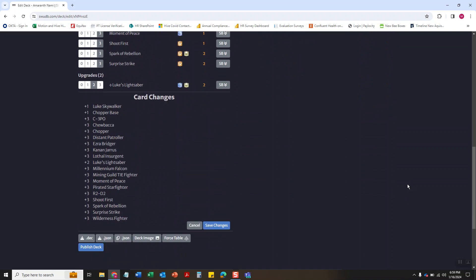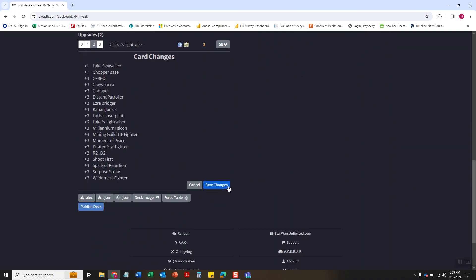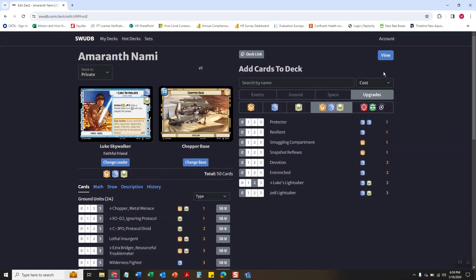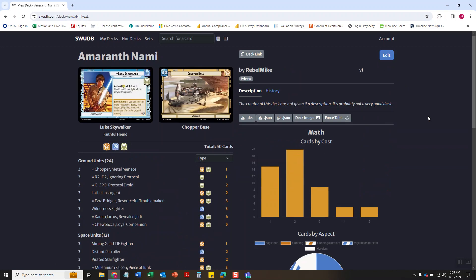Once you're finished doing that, you're gonna wanna go down here to Save Changes. Don't forget to do that, otherwise you'll click View and you'll see a blank deck because you didn't save your changes. So don't be as dumb as me.